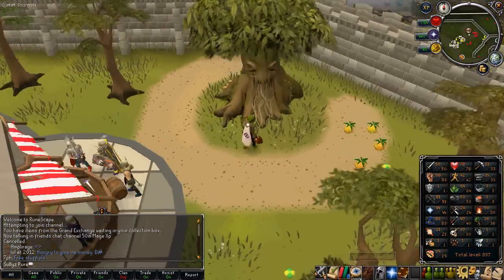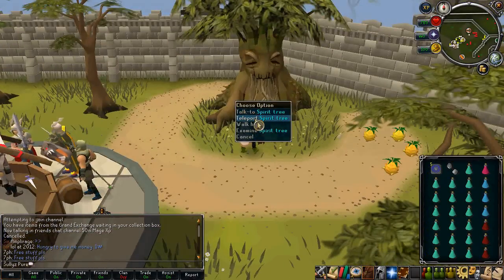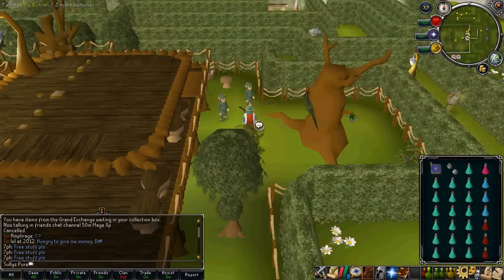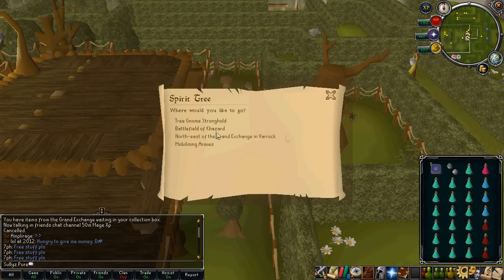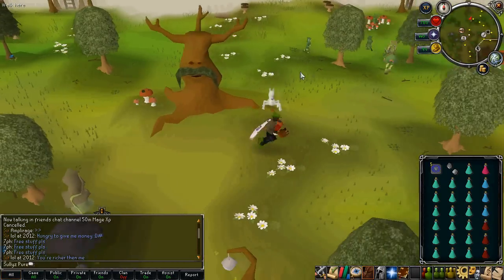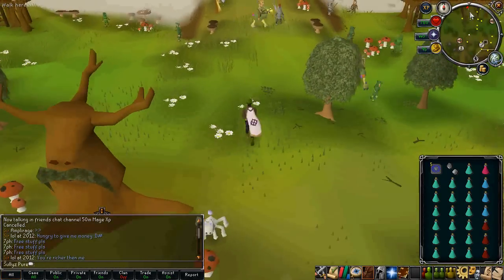I brought them to the Skeleton Gorillas on Ape Atoll to use Chinchompas with. Chinchompas, before the Hatti Paws update, cost 1,400 each. They went up about 500 GP in a week, which kind of sucks for me because I didn't buy in advance. Either way, I bought 5,000 of them.